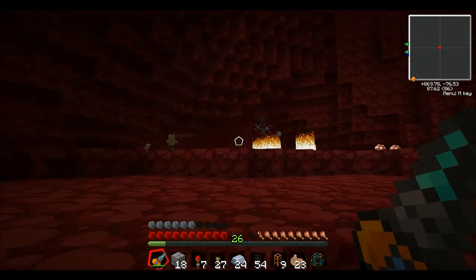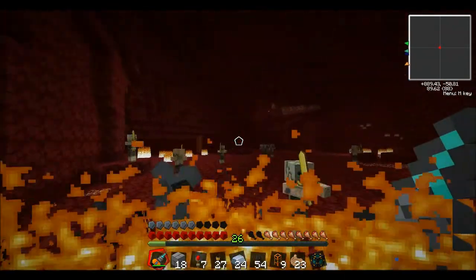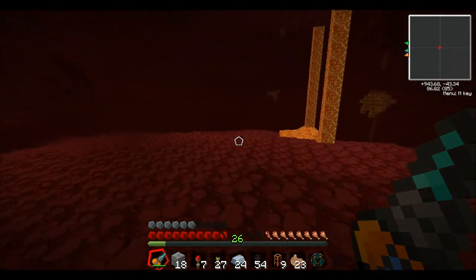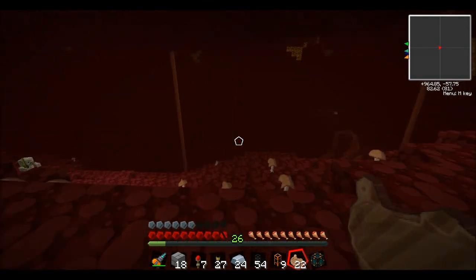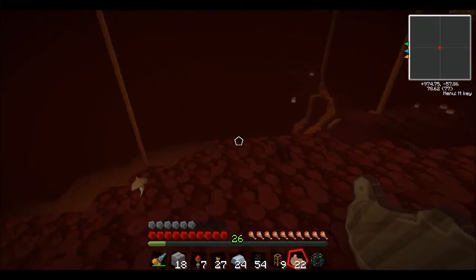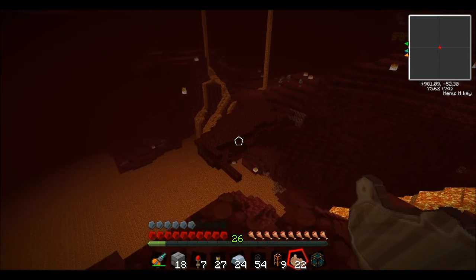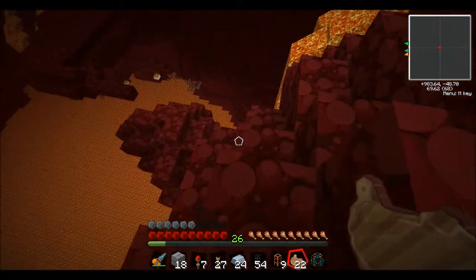I'm just trying to find a lava lake right now. I'm probably actually going to cut because I've been looking around for a bit and haven't found one. I believe this is the one I was at earlier. I just need to make a little base — I don't know if I have any building blocks on me that I can really use. I have obsidian, but that's not one I really want to use. I guess I can make it down here.